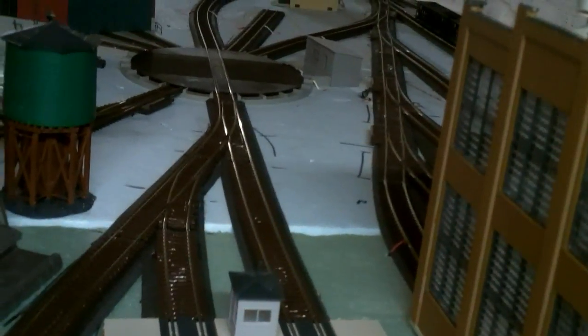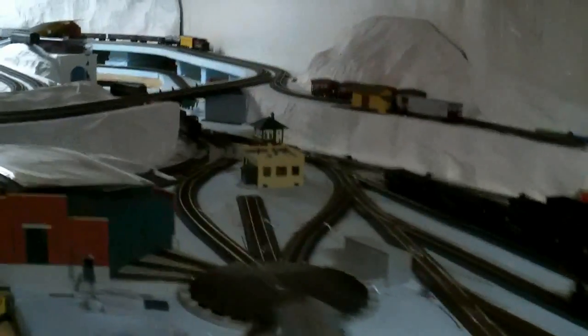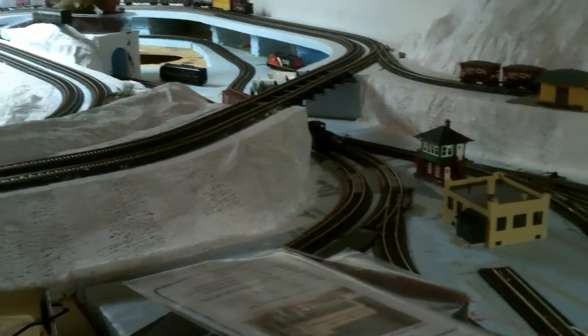In order to access the diesel fueling facility, if you're a switcher diesel, the turntable is long enough you can get turned on it. Up there is a switch. These two tracks will come back to the breakdown track. So if you're done pulling a train, you go up over that switch, come across here, straight through the turntable, and you're at the diesel fueling facility.